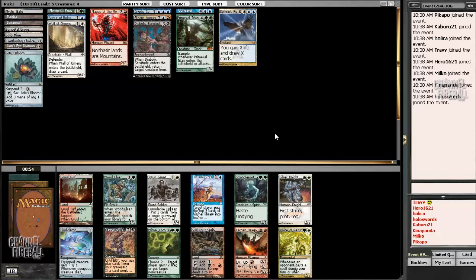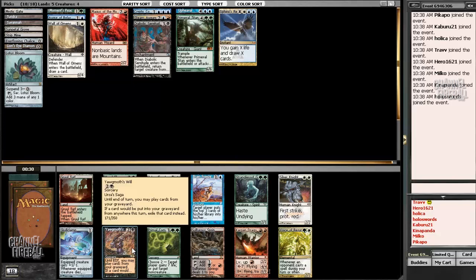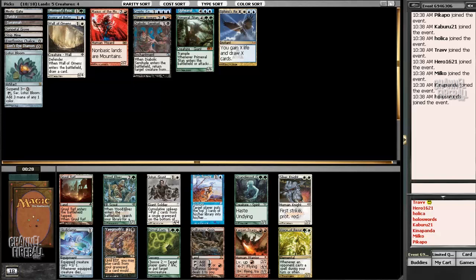Alright, it's not too late to move in on Yawgmoth's Will, considering that we have a Lion's Eye Diamond and a Lotus Bloom — mostly just Lion's Eye Diamond is the combo. However, Brain Freeze is in the same pack and may or may not come back. I think I'm going to take Yawgmoth's Will, because we don't necessarily need Brain Freeze — we can get Empty or Tendrils — and it'd just be so fun if it happened. Can't help it, have to move in.